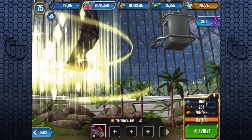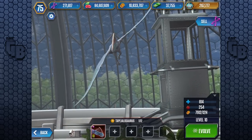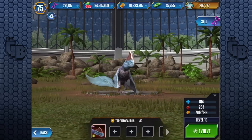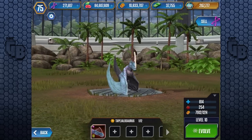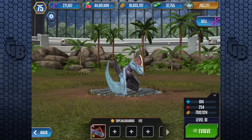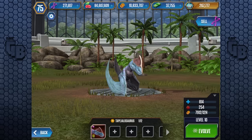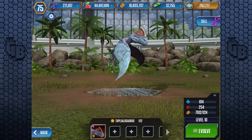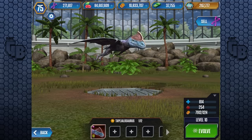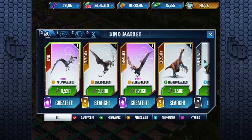We'll feed you up to level 10: 814 health, 254 attack. What is the motto, guys? Never get a hybrid unless you can afford to get it to level 20, because usually with hybrids you'll end up with a dinosaur that at level 10 is not as good as each individual creature — or at least might be better than one but not as good as the other. In this case, 814 health and 254 attack is better than both, since they are both equal rares.